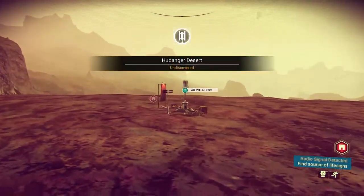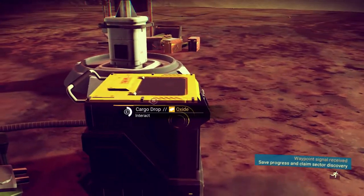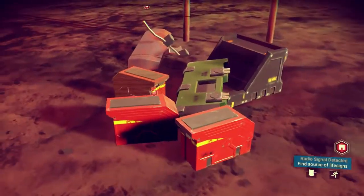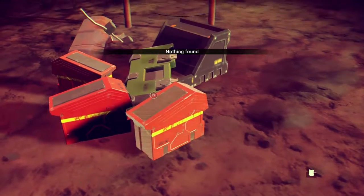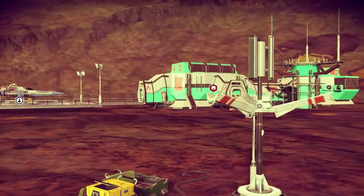Now that I have some inventory space open I can open these containers. Oxide. Shield plate. Tonium. Plutonium. Okay, let's go ahead and save.